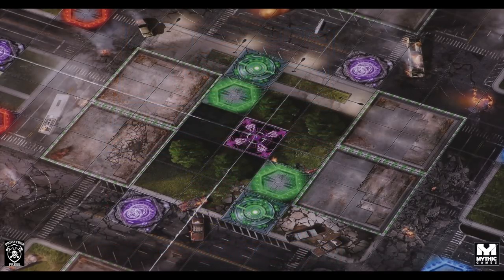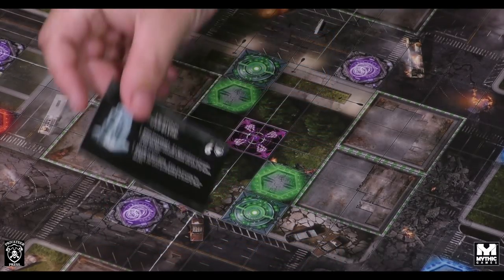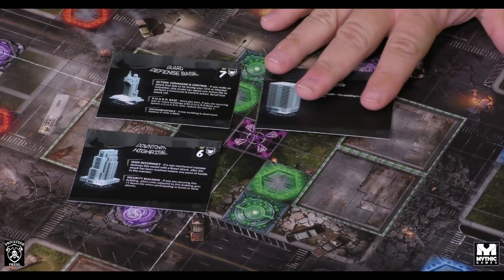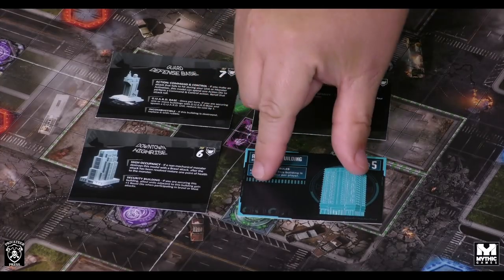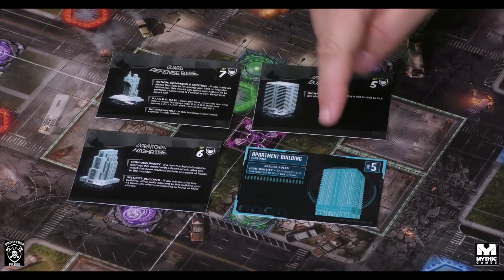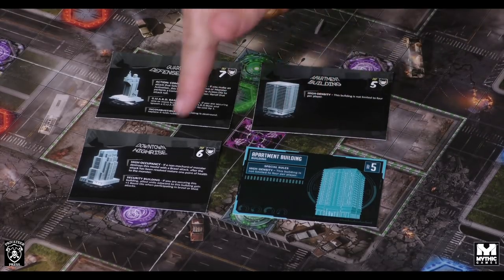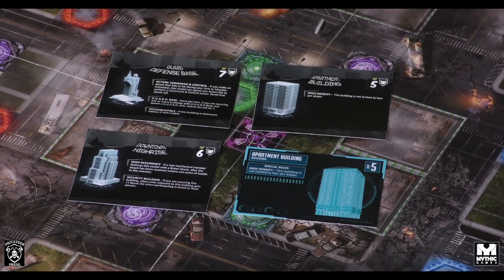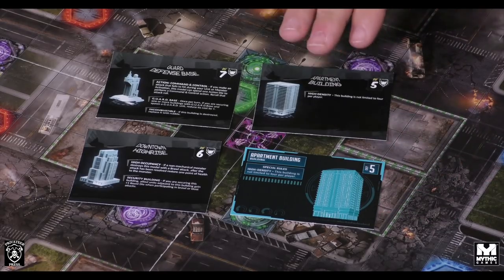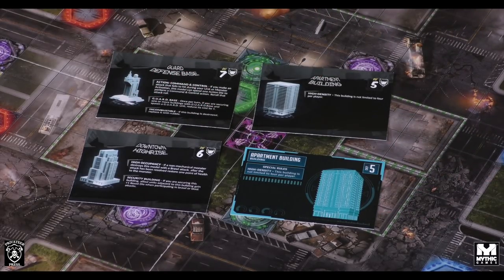We also have a change on the graphical elements of the building cards. These are the new building cards, and this gives you an idea of the old building card. These are two building types not used in this game, but it shows what the old cards look like versus what we're moving toward. Again, still a work in progress and prototype form, but it gives you an idea of the graphical direction we're taking.